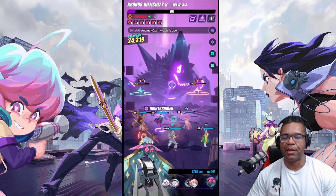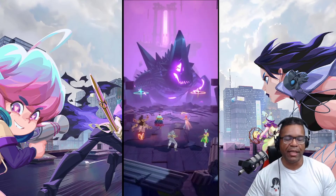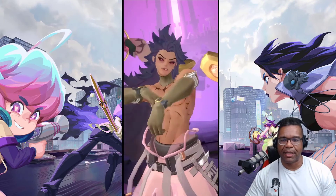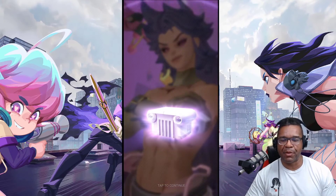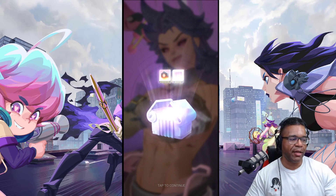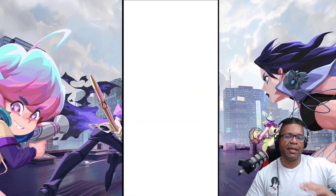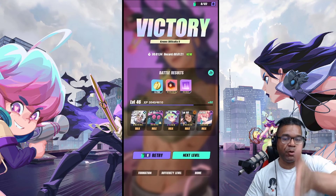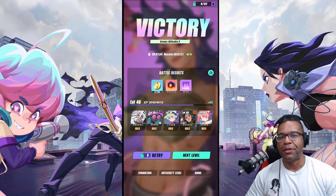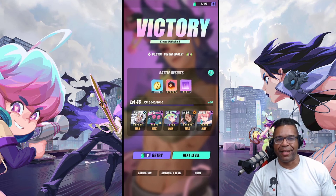Pretty straightforward here — leading out for attack bar manipulation, bringing in our units to provide stuns and defense breaks, and our AOE damage healers do the work and get the job done. Overall guys, that's pretty much it for my Chronos team. The link for the tier list will be in the description down below. Feel free to use that to your advantage — take a look at some units not just specific for Chronos, but units you can use for Chronos as well as other aspects of the game. Thanks for tuning in, take care and we'll see you in the next one.